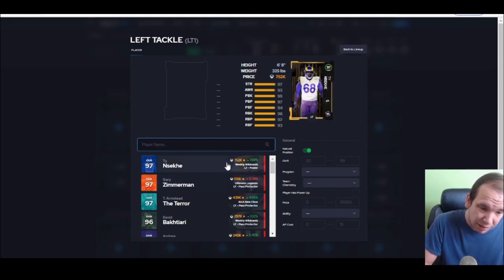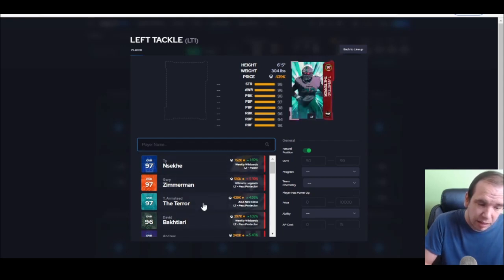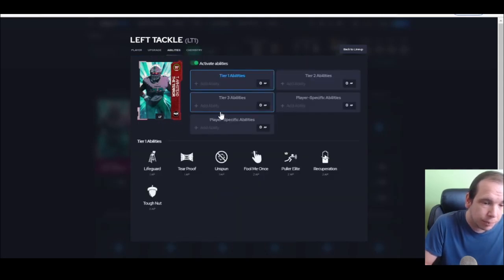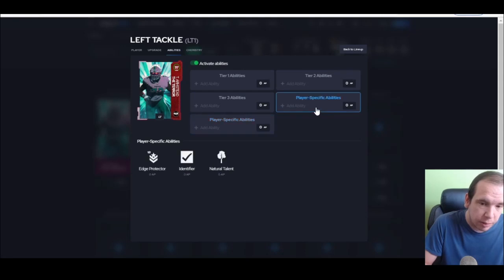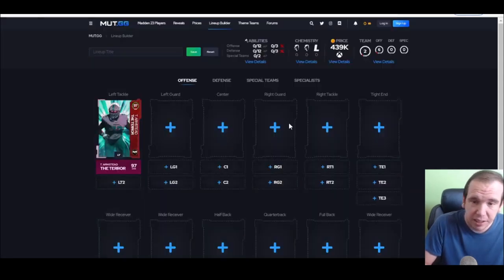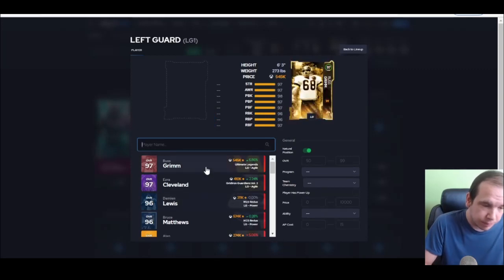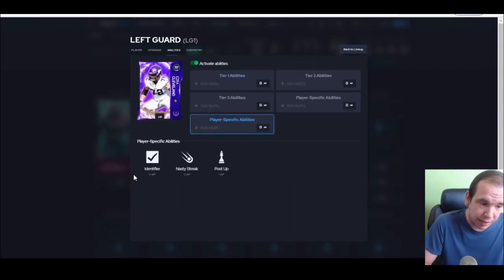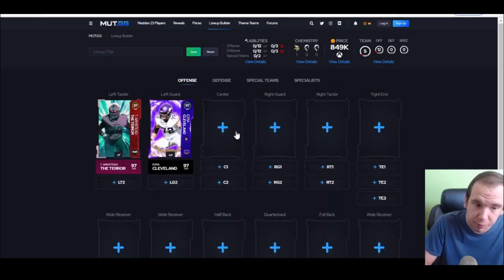Left tackle — there's no reason to spend 700k here or 500k here, just go get Armstead. Armstead gives you edge protector for zero, that's all you need. Left guard — there's no reason to get Rust, just get Cleveland. Cleveland is just fine — identifier for zero and secure protector for one, so you get identifier for free right there.